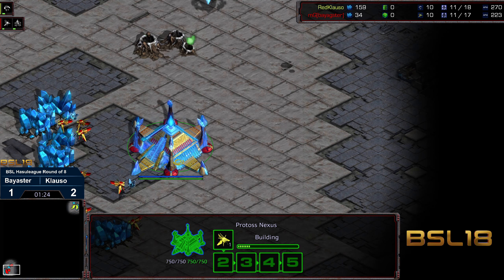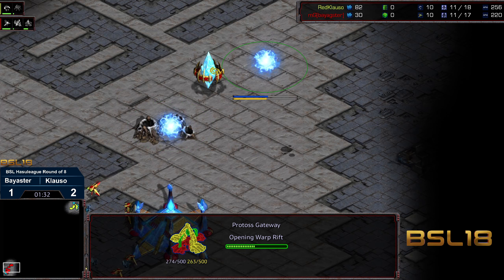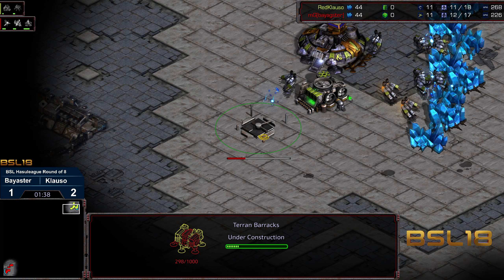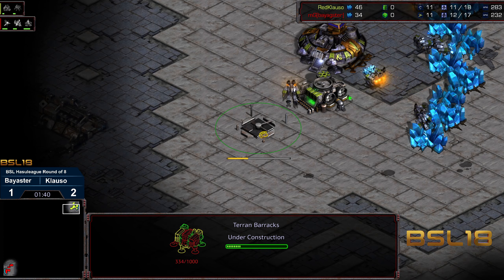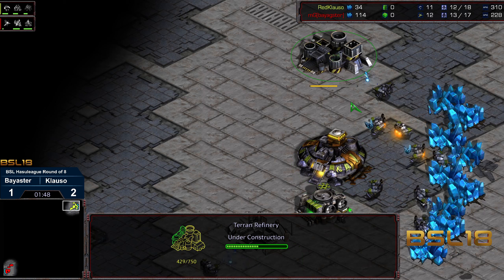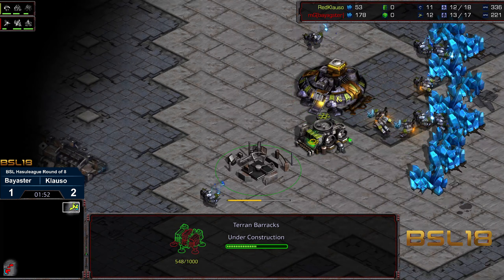Klausel — it seems like when he's got that breathing room, particularly in the early game, and he's able to skirt those initial vultures out on the map, he is very, very challenging to deal with. It looks like we might see a very quick assimilator, so we'll see if we see a skip. We are seeing Klausel dropping the barracks and getting that refinery up.